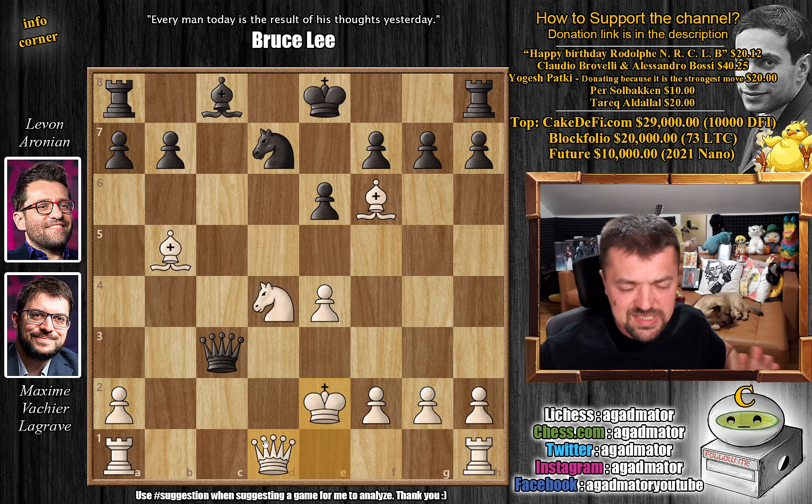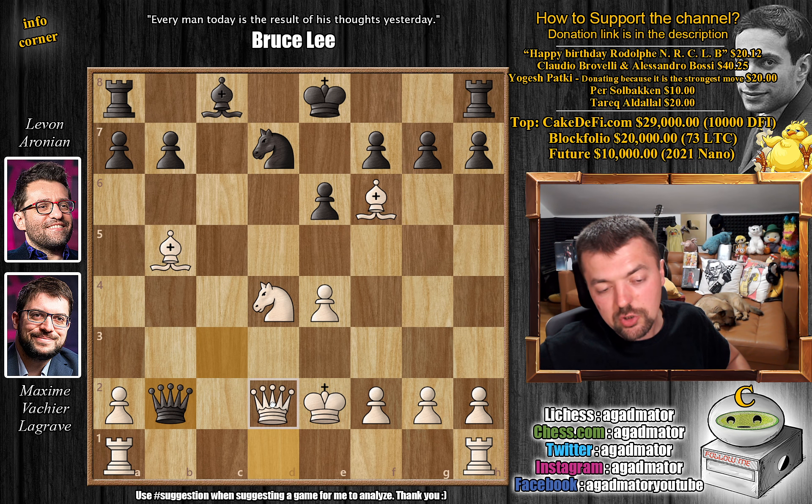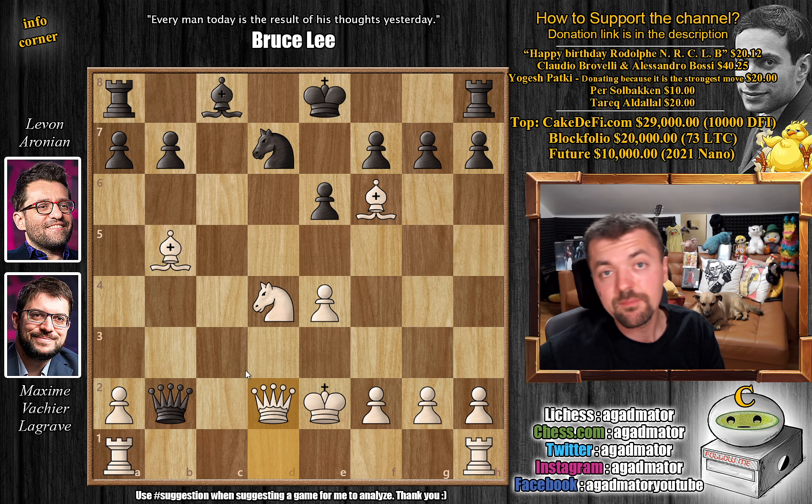So instead we have queen to b2 check, queen to d2. Interestingly, king to f1 and king to e3 are known moves here, but queen to d2 — the move Maxim played — is a new move. So it is only as of move 13 that we have a completely new game.